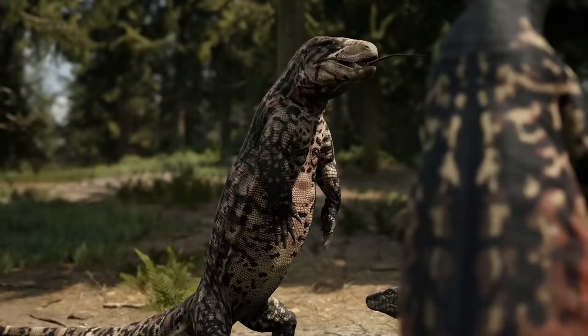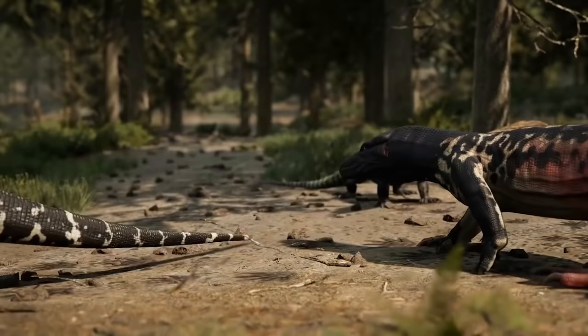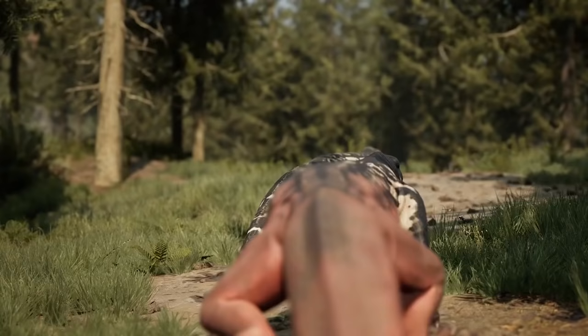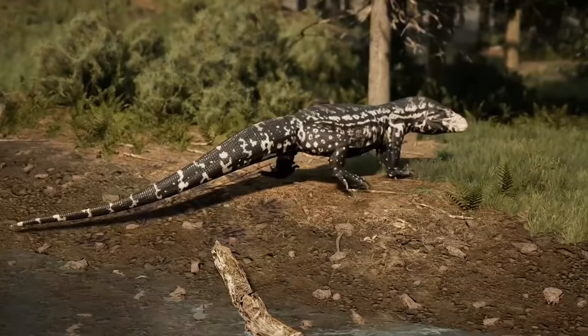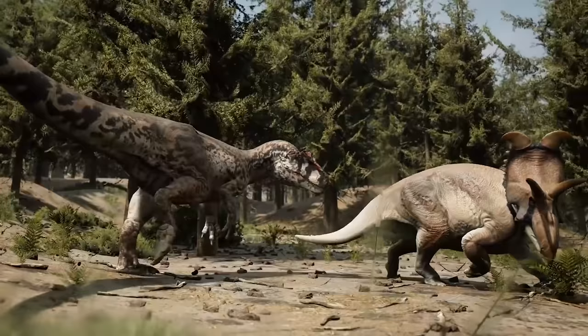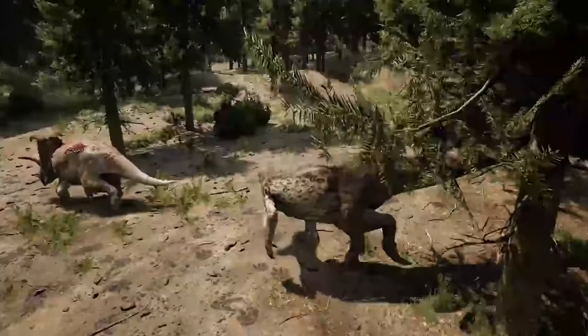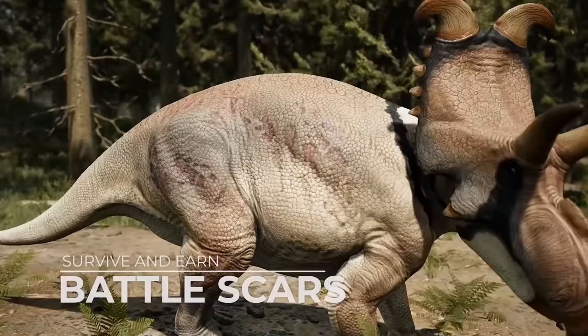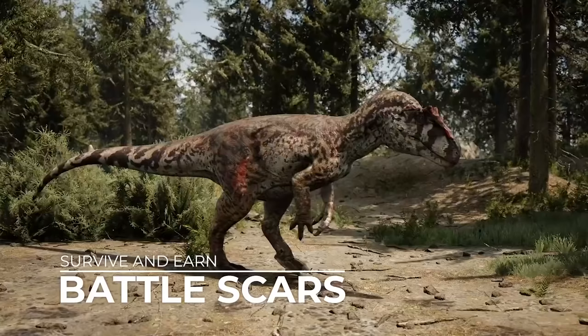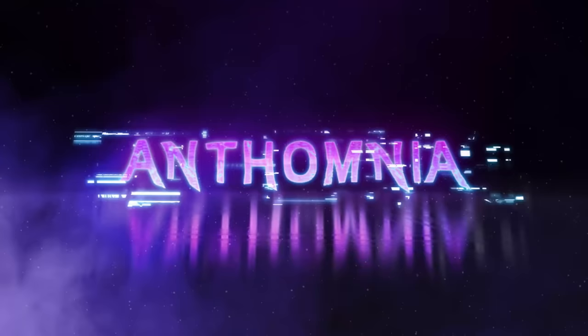Megalania was just added to Path of Titans in a recent update, and as an added bonus, this 1,300-pound reptile has a special attack called Venomous Bite. Venomous Bite inflicts a stamina drain upon any target that you find in your jaws. They've also added a unique feature called Locational Wounds, showing exactly where your dinosaur was hit on its body. These wounds over time will heal and turn into scars that remain with your creature permanently. Let's jump in and check this out.